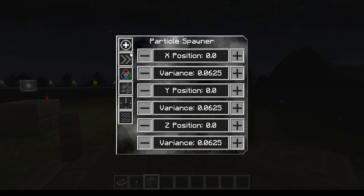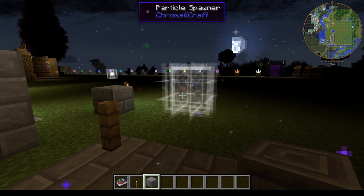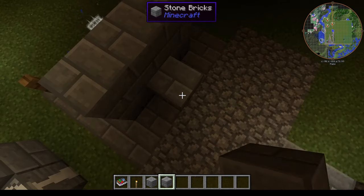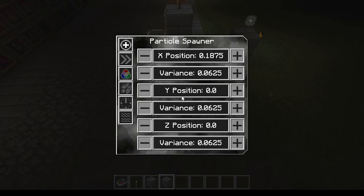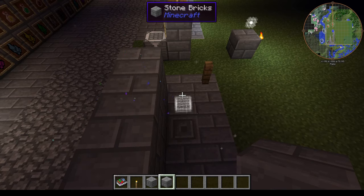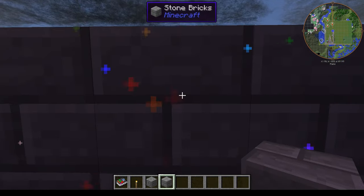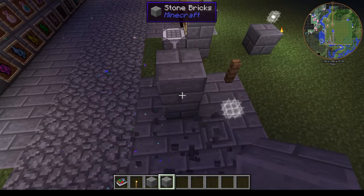Using the X, Y, Z position settings you can actually have the spawner hidden away and have particles appear somewhere else. For example, if you have a wall here and want particles to come out over there, you adjust the X position — every increment is one block — and now the particles are coming out of a completely different location. You can even move them over to another spot entirely, so the particles just appear from wherever you want without the spawner being visible.